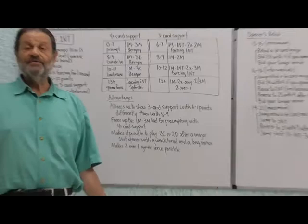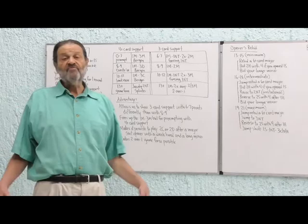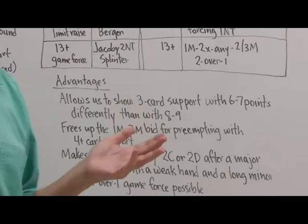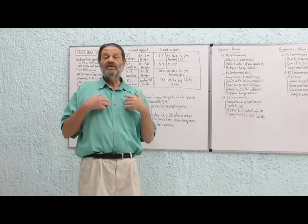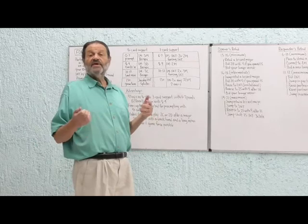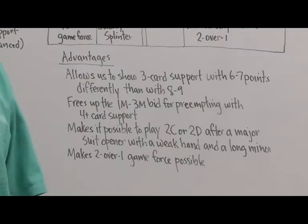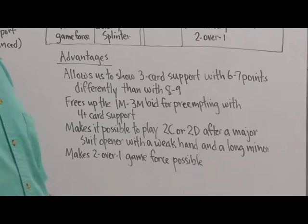You've had this hand — six or seven diamonds, about eight points — and partner opens one heart or one spade. You can't bid two diamonds because your hand is too weak and it would be forcing. But with the forcing no trump, the bidding could go one spade, one no trump, two clubs, two diamonds. That's no longer forcing and doesn't show the ten or eleven plus points it showed in the Goren system. Finally, forcing one no trump is an integral part of the two-over-one game force system — you can't play that convention without the forcing no trump.